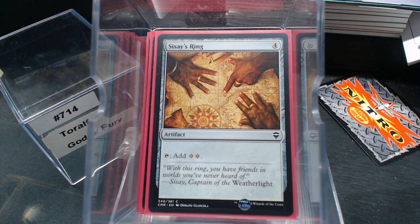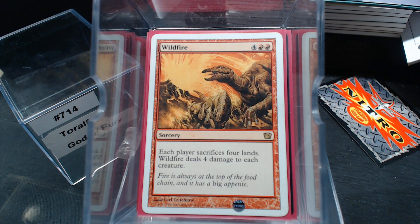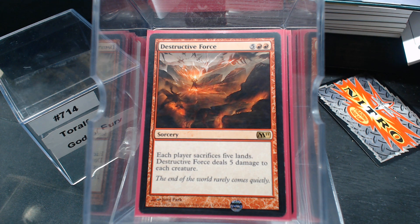Now that's a lot of rocks, and here's why: Wildfire. I know everybody's clicking away because nobody really likes Wildfire — everybody sacrifices four lands and deals four damage to each creature. That might actually provide some excess damage we can redirect. With as many rocks as we have, Wildfire and even Destructive Force are going to set a lot of decks behind.